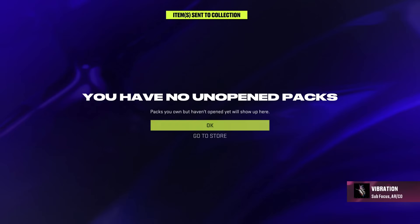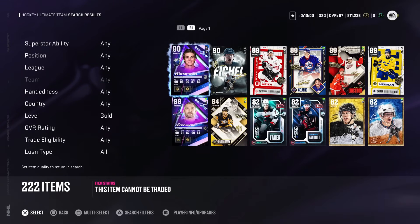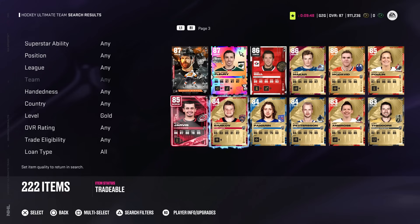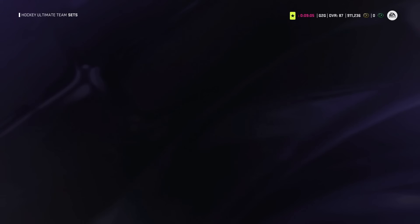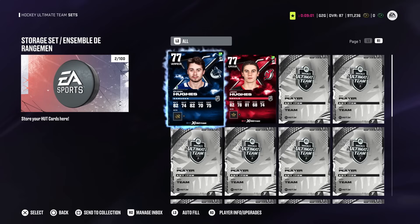How many players do we have in the collection? 228 — 222 are gold. We have some work to do. We didn't pull either of the Hughes brothers. We're still waiting to get either of them to add their X-Factors to the team. We're also 17 hours away from doing an X-Factor pack, so next weekend we have a chance at McDavid or McCarr. Quinn and Jack Hughes are just hanging out in our storage set.